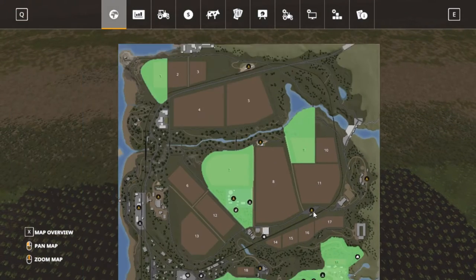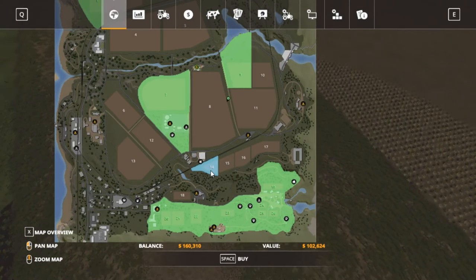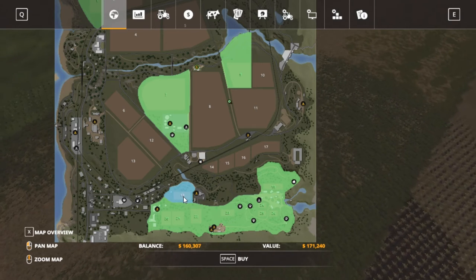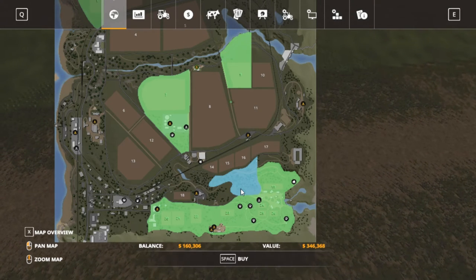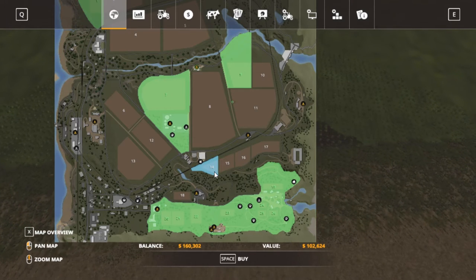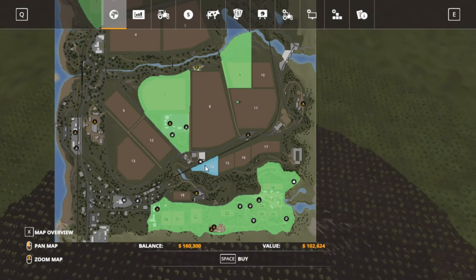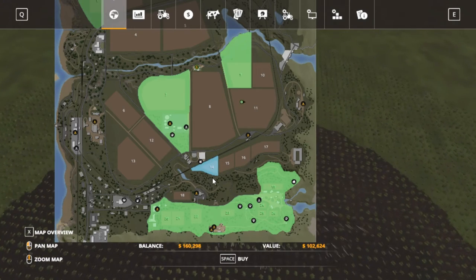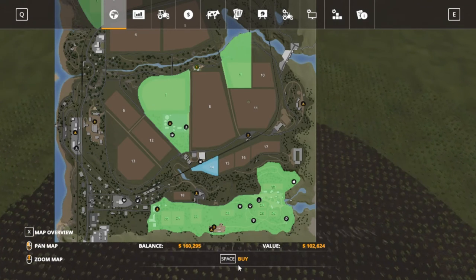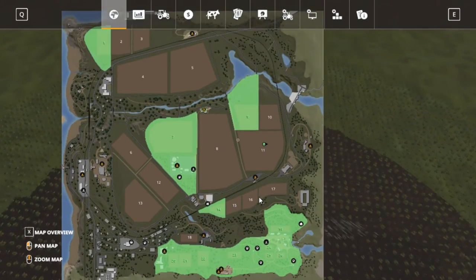We can buy field 14 also or we can buy an 18. Let's go ahead and buy field 14 — I know it's not very big but it does have soybeans in it. I don't really like having NPCs on these. So I'm going to buy it and get the grass set up so we can mow the grass. We'll probably have another field of soybeans on this one after the oats. Alright — we're getting in the map, folks. Slowly but surely.